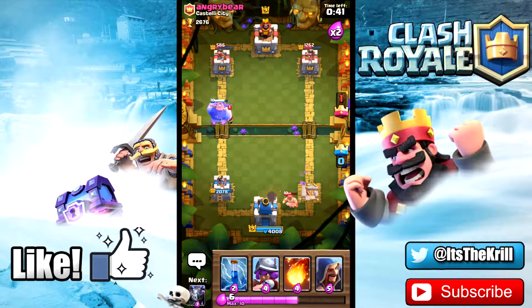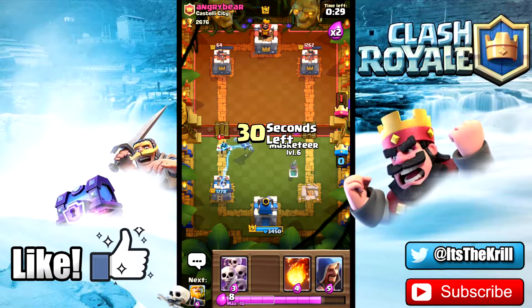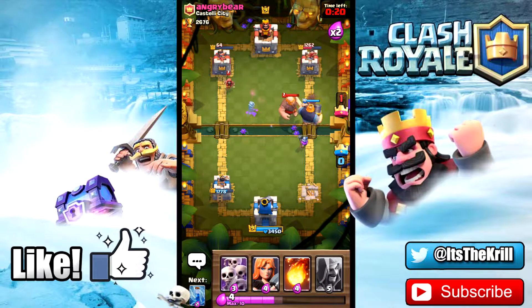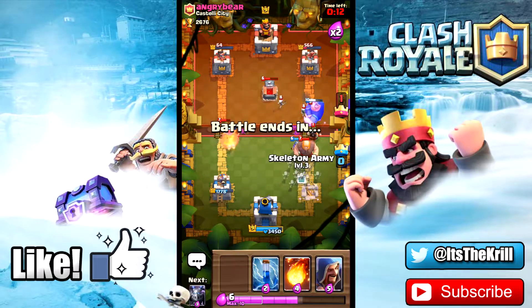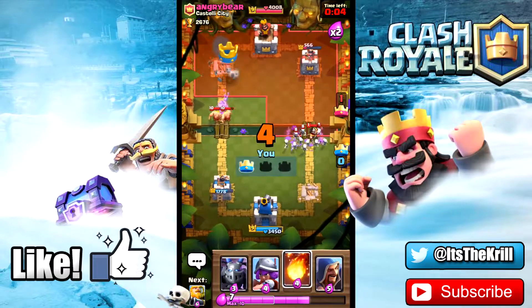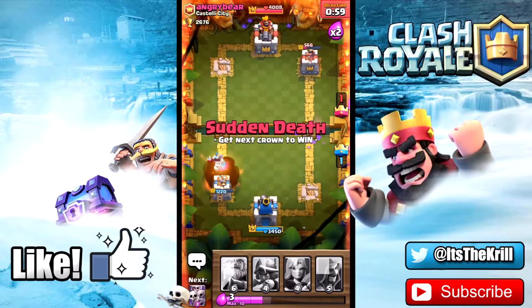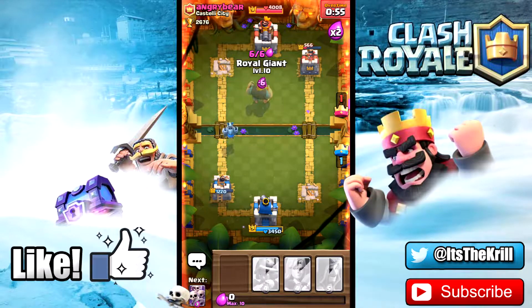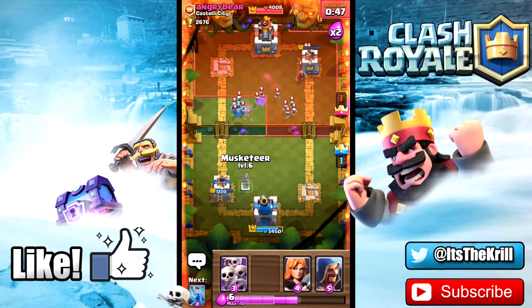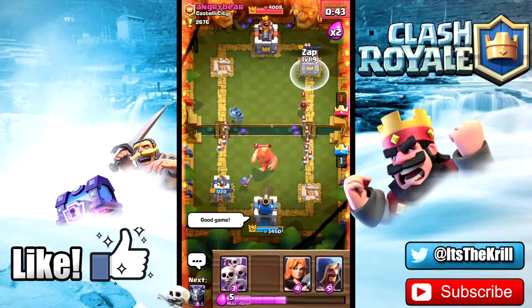I'm just gonna use the valkyrie to try and defend. We should be able to take that other tower — we really need it to stay in this game. We could take the tower if he leaves it unattended — just throw a fireball at the last second. He hasn't seen the fireball the whole game which is nice. Our royal giant is gonna do some serious work. I'm dropping a valkyrie to distract — that electro wizard cannot handle those guys. Fireball to clear those elite barbs, I do not want any damage from them. One more shot — good game, that's officially over.